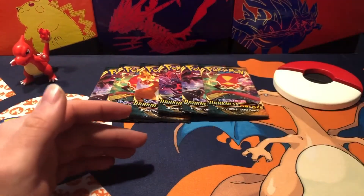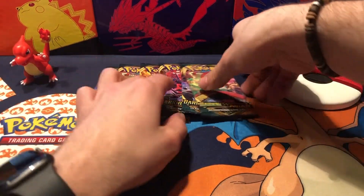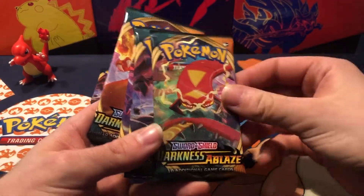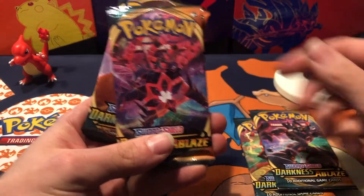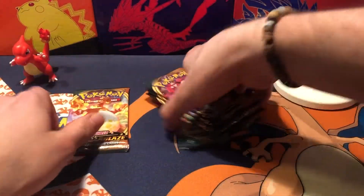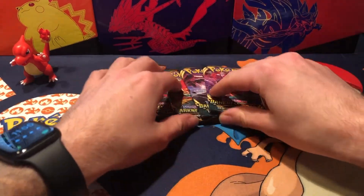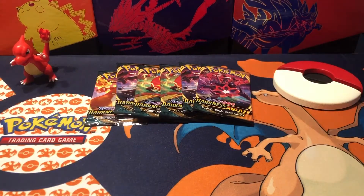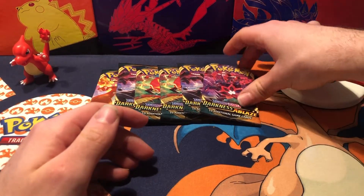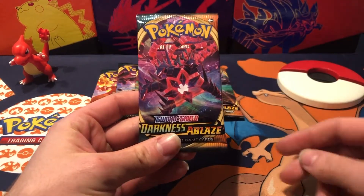The good luck charm Charmeleon figure is ready and let's jump into it. Let's just take a quick look at all the artworks that we have — Scizor, Grimmsnarl, Eternatus, and of course the Charizard VMAX artwork. Let's leave that one for last. The Charizard artwork was very lucky in the last pack battle against JKR Discoveries. So let's start with Eternatus.